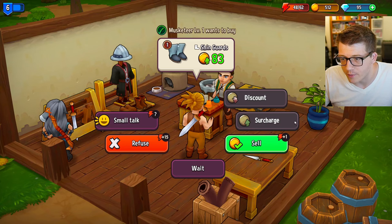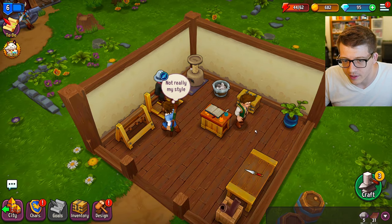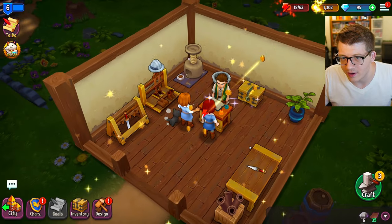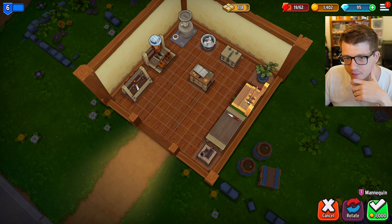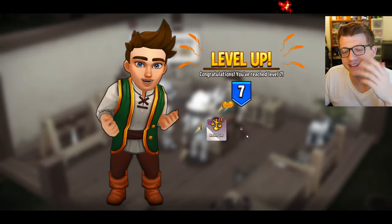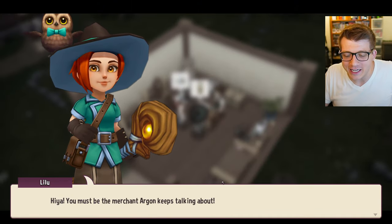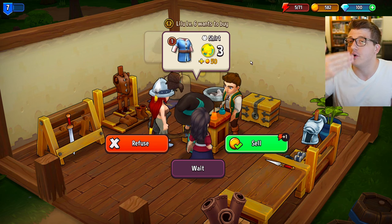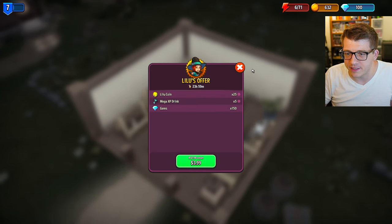We invest in another mannequin rack - you gotta spend money to make money. Surcharging pays for it. Lilu, master groomer's apprentice, visits the shop. She has a very cute owl - owls are my favorite animal - but we pass on trading Voldemort for it. We sell her a shirt instead.